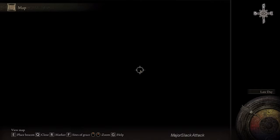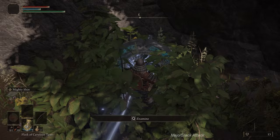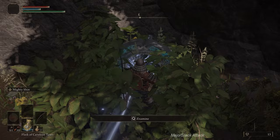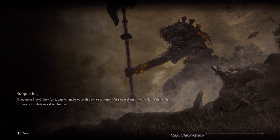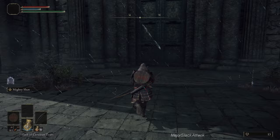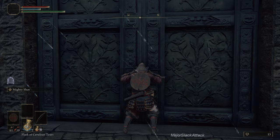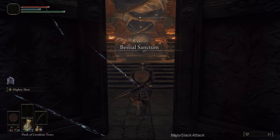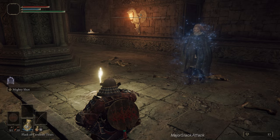Jump to the northwest and find this little swamp, just north of the Third Church of Marika. Go all the way to the end and find this strange glowing thing — examine it and agree to travel to another location. This will take us to the Bestial Sanctum. Once here, there's a guy right at the entrance — leave him alone, do not engage, he will kick your ass. Instead go inside. Dead ahead is the death root guy; bring him death roots and he'll give you rewards. Activate the site of grace here and rest.